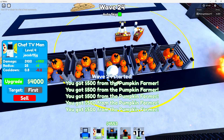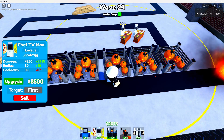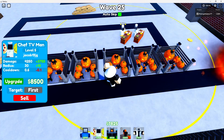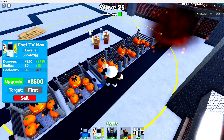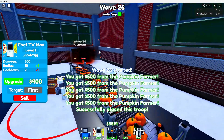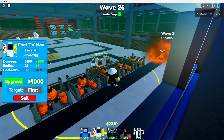You have to upgrade him with like $3,000 until he can actually start helping you — that's honestly rough, it steals your money. But his damage is pretty good so I guess it's kind of fair. At level 3 it basically does the same damage as a level 1 corrupt. We got our second max one, and the thing I like about this is you can literally get a stand on the track so enemies can literally stop by for a pizza on their journey to our base.